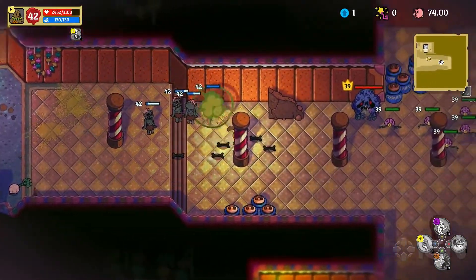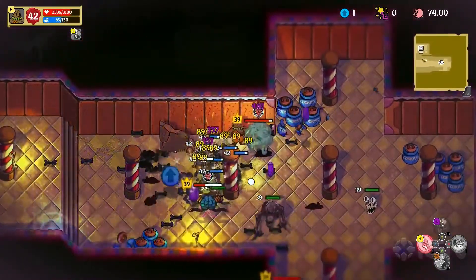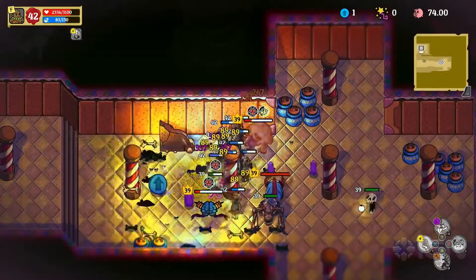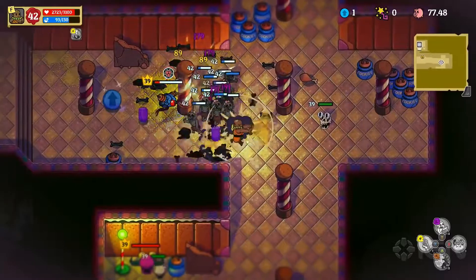There's lots of upsides to this. First, I'm getting an army of zombies, and that's cool. But second, the enemies I'm killing with Zombite aren't turning into corpses — they're turning into my zombies. So that's way less exploding corpses to deal with.